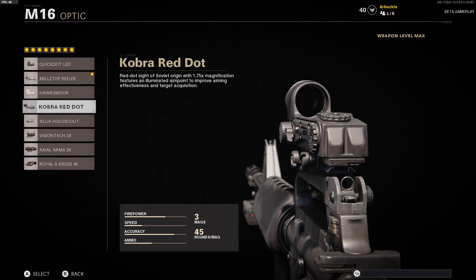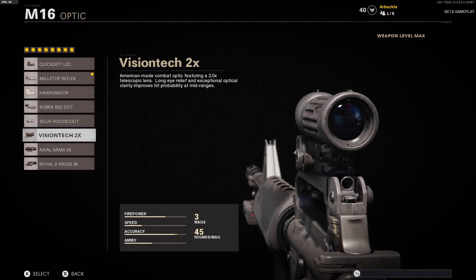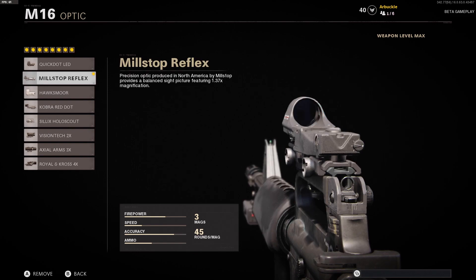Last but not least, the Vision Tech 2x optic — this thing is so easy to just destroy people with from very far away. In Dirty Bomb, this is the best optic to use. If you're playing standard multiplayer in a quick match and most of your gunfights aren't going to be that far away, this might not be worth it. But if you're camping or playing super defensive, the Vision Tech 2x is a great way to go. For the all-around optic, the Mill Stop Reflex is the best way to go.